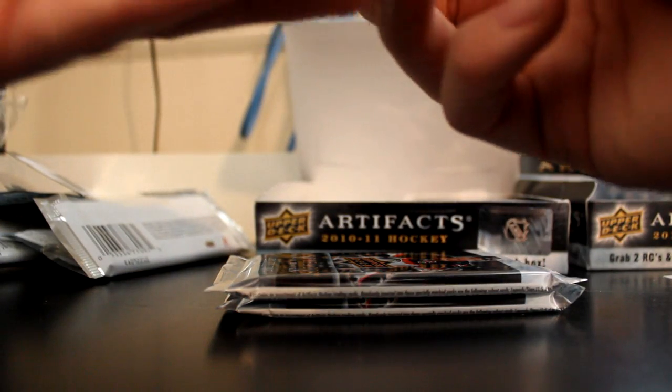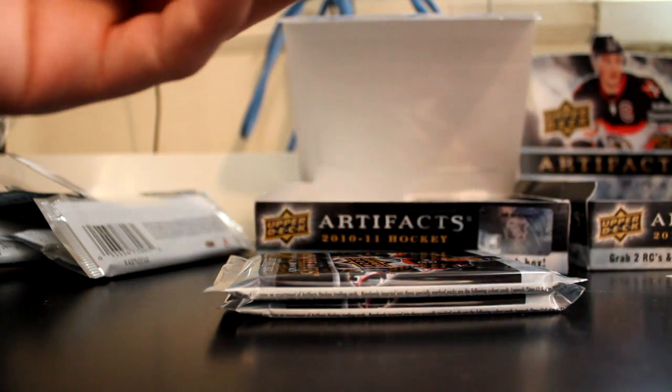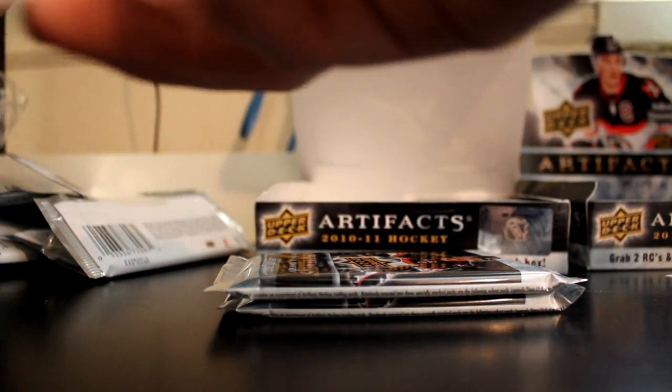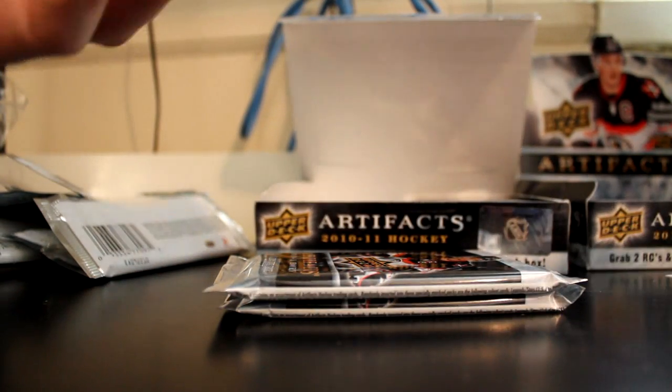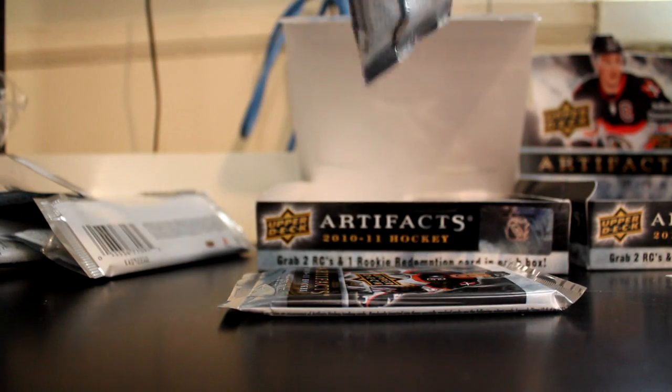So in two packs, we got Artifacts Rookie Francis Wathier, out of 9.99. Trying to complete the whole set, so we need as many rookies and legends as we can get.